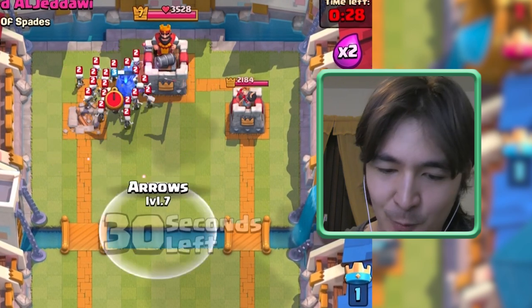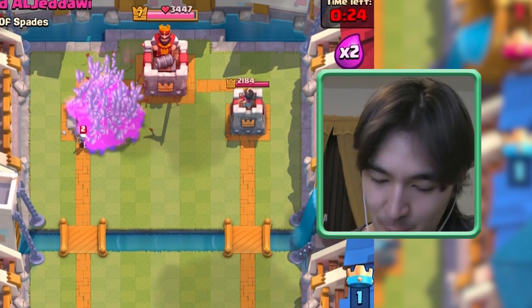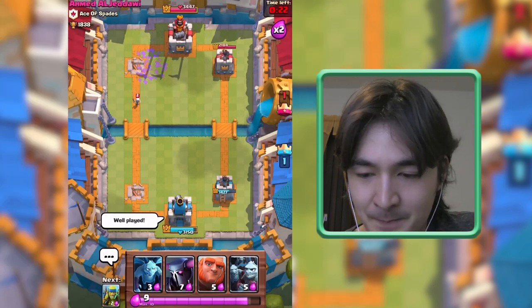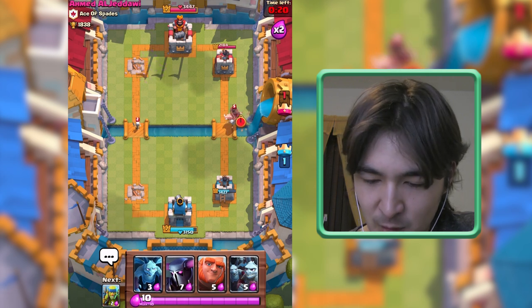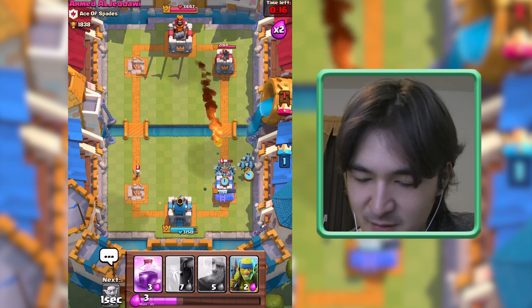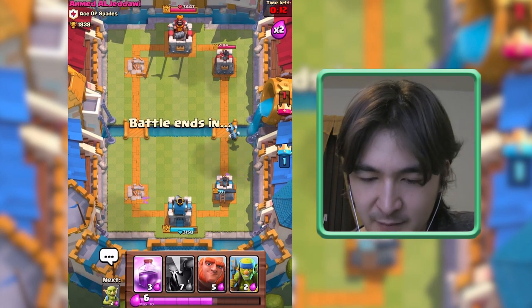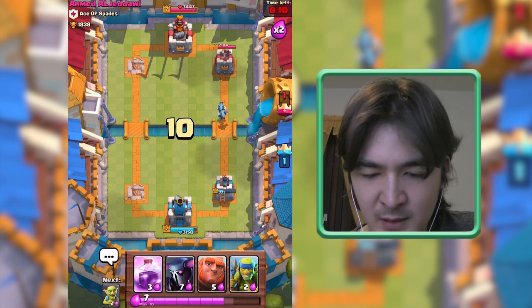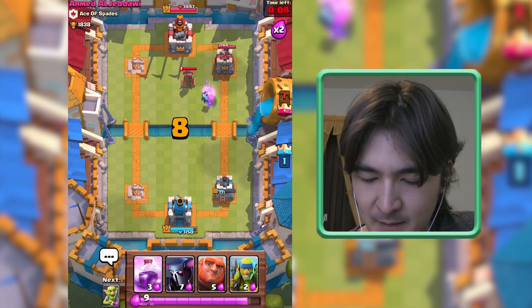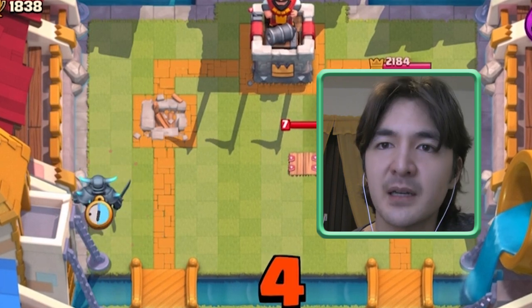This looks really bad now but our Rage Spell is a long-lasting Rage Spell. These Minions and Skeletons were really really good — well played. We still have one minute left so we just have to watch our tower, it mustn't go down. 700 health left. I have all the cards I need and we have 10 Elixir — let's go for a serious attack.